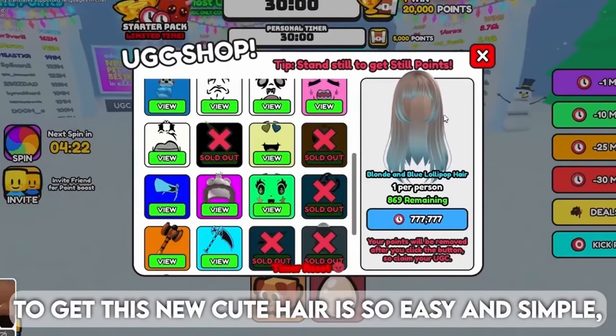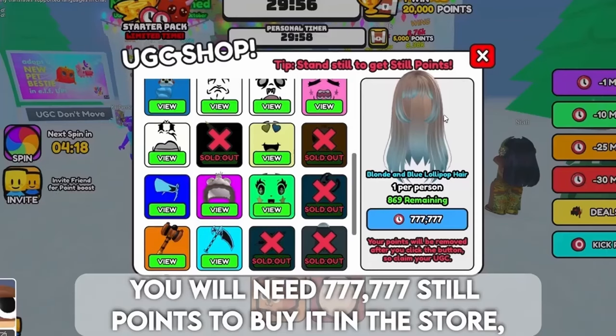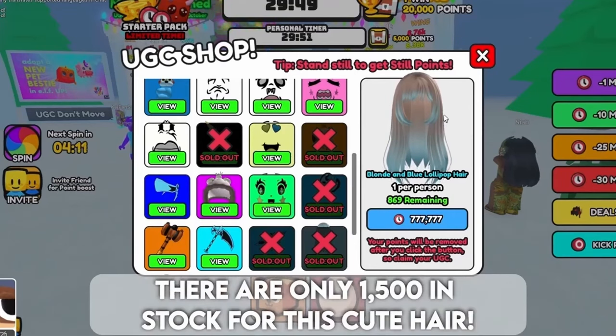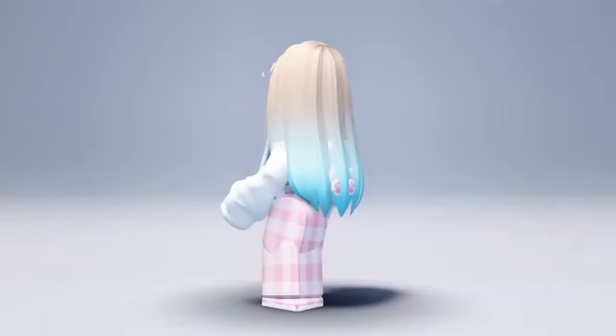To get this new cute hair is so easy and simple. You will need 77,777,777 still points to buy it in the store. There are only 1500 in stock for this cute hair. That's quite a lot but they will go fast, so hurry and get the hair. Here is the cutie hair.